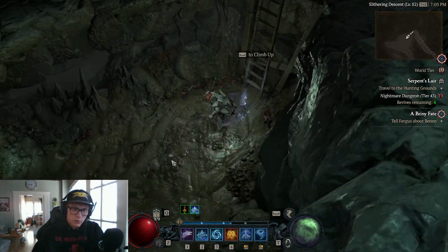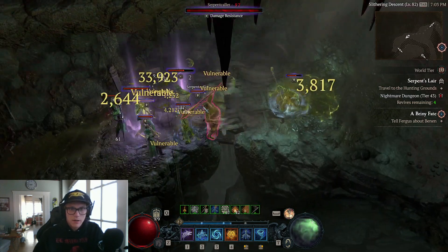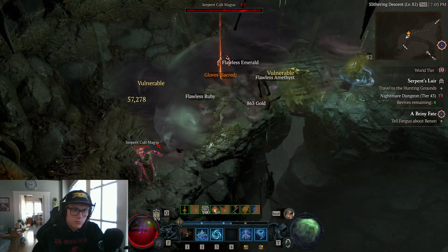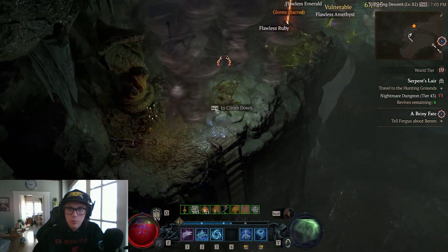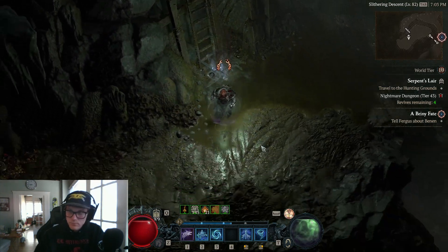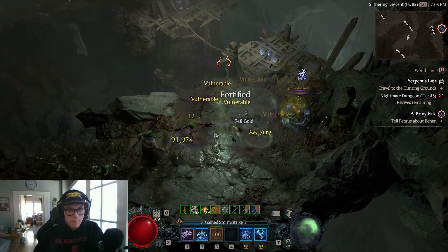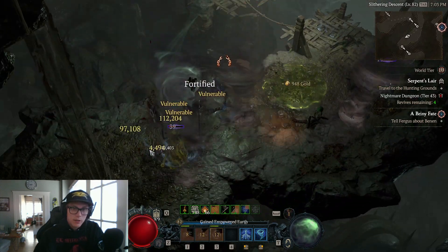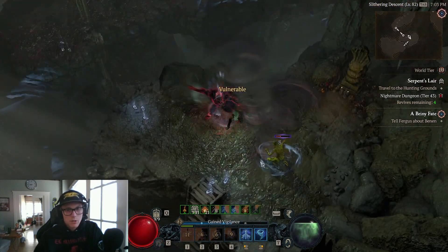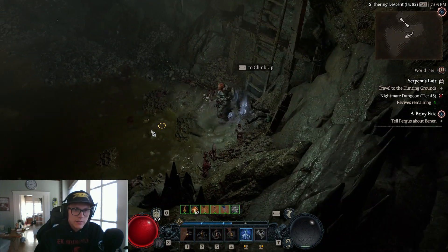Let's go into this level 43. I want to see what level these mobs are — so 97. That's a pretty big upgrade; they're 15 levels higher than I am. Now with this build, of course, a lot of it is towards the grizzly rage. And the grizzly rage is what's going to definitely help you wipe really, really quick. This is more of a speed farming build — you could wipe out just crowds of people, but it's also so good against single target.